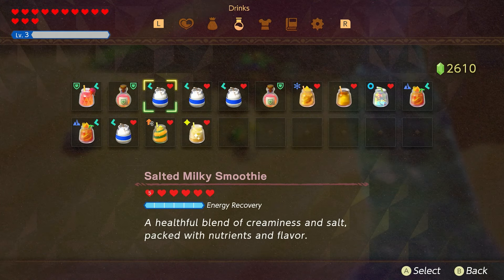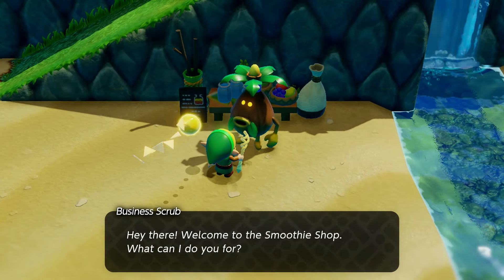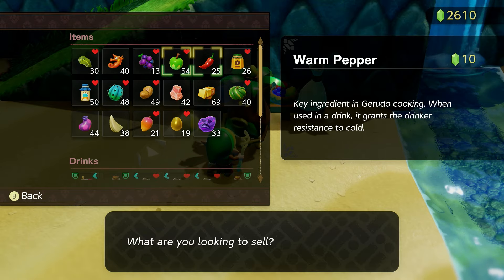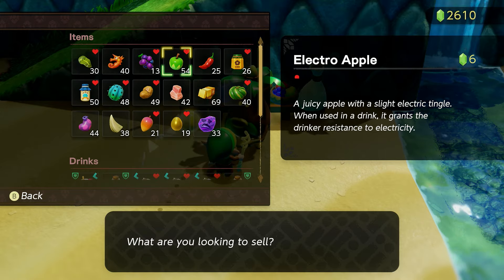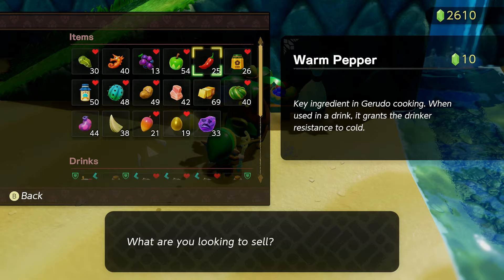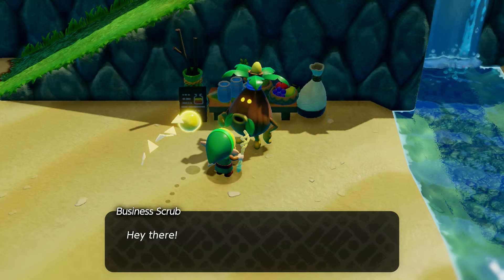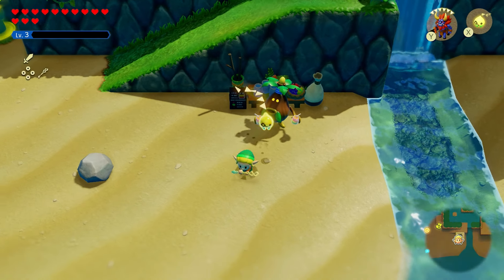Scanning the amiibos gives you ingredients you can sell at any shop or smoothie location. Stack up as many ingredients as you can get and sell them off. I already have 2,600 rupees, but if you need money, that's the fastest way to earn rupees.